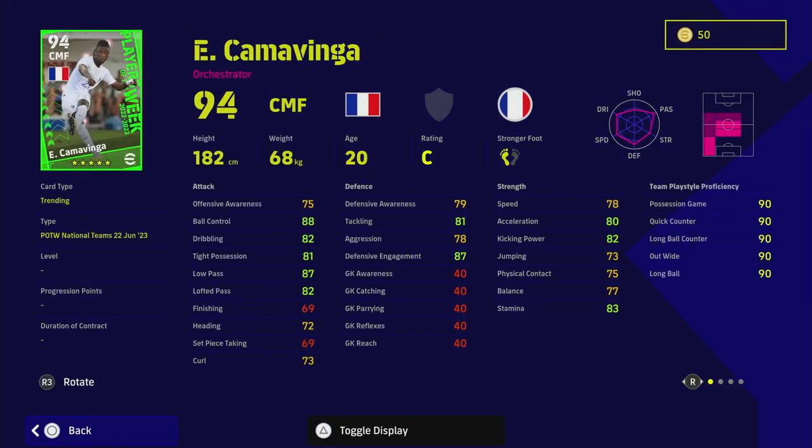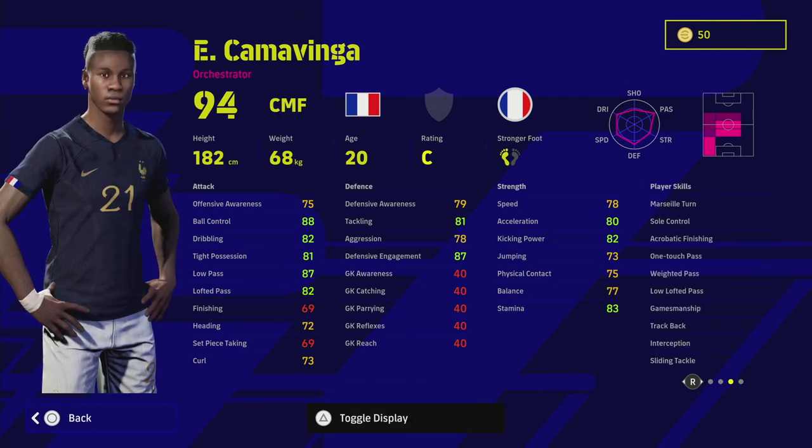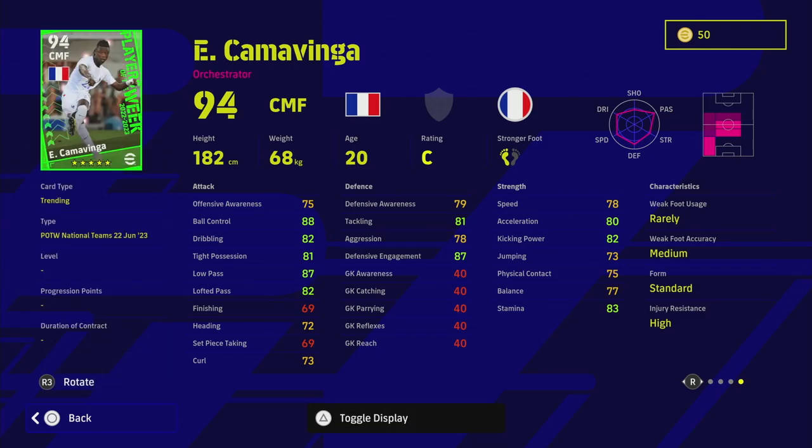To round things off, we have Camavinga — an orchestrator at 94 overall. We've had lots of versions of him and he's currently playing left back for Real Madrid. On this card you've got one touch pass, way to pass, low lofted pass, track back, interception and sliding tackle — everything you could possibly want defensively except high aggression and defensive engagement. Speed, acceleration, dribbling and passing are all above average for a player in this position.